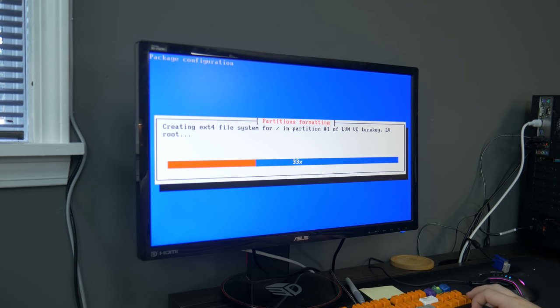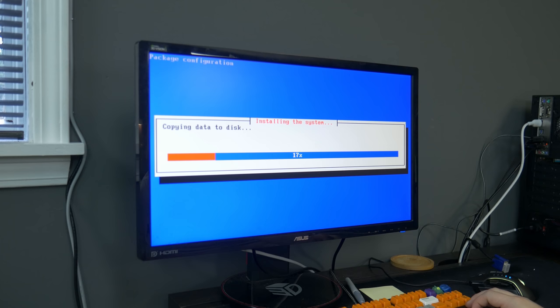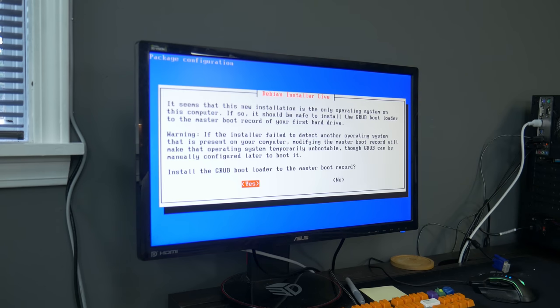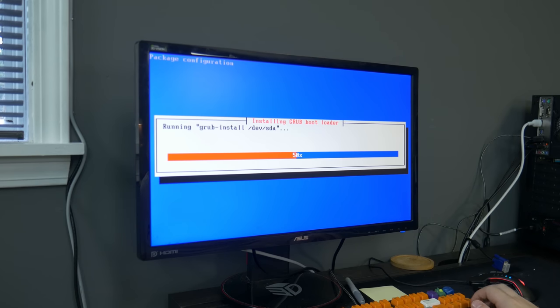Our drive wasn't totally wiped, so it's asking us to do partitioning to make sure it's good for this Linux distro. We're going to let it do that to get rid of everything on there and copy the data to the disk. From here we'll make the root password and the other password we need to access our Minecraft server. Everything should be pretty easy from the web interface. We'll leave a link to the MineOS forum down below for more step-by-step instructions. We're also going to install the GRUB bootloader to make sure we can actually boot to the system when it's installed.